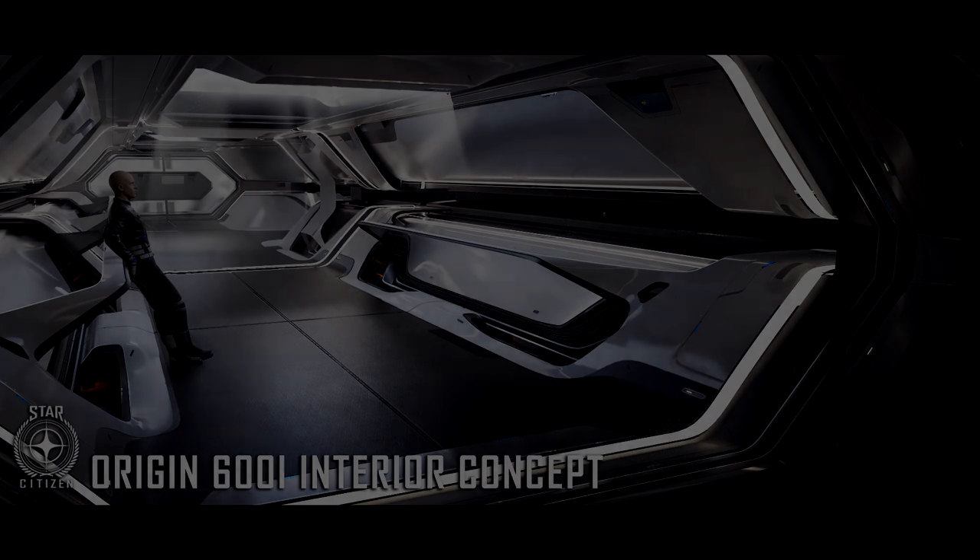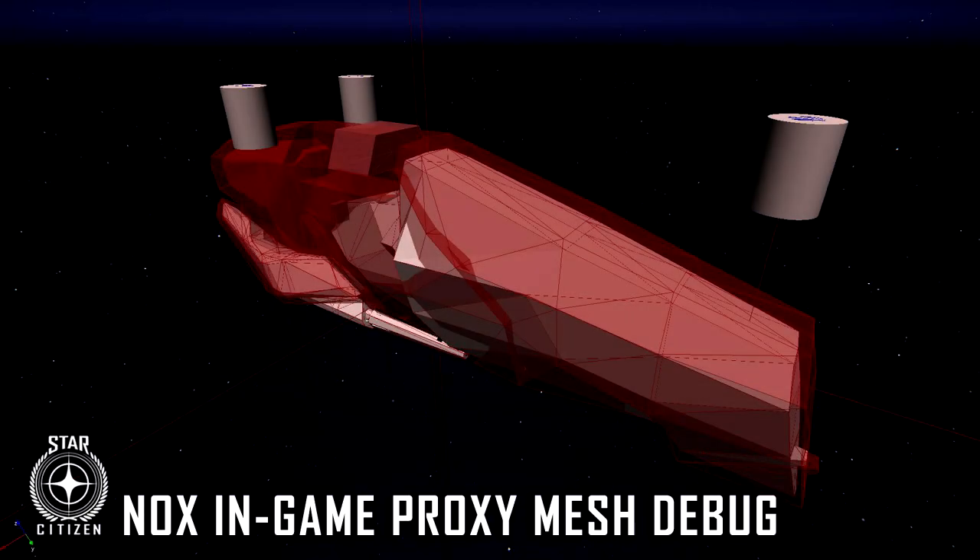Species construction also matters. Xi'an ships are renowned for their materials and are significantly lighter than human counterparts, with their collaboration with MISC allowing some crossover design. The lore team works to determine not only the aesthetics for a specific species like the Banu or Vanduul, but the type of resources at their disposal and their technological advantages to determine what materials are used in construction.